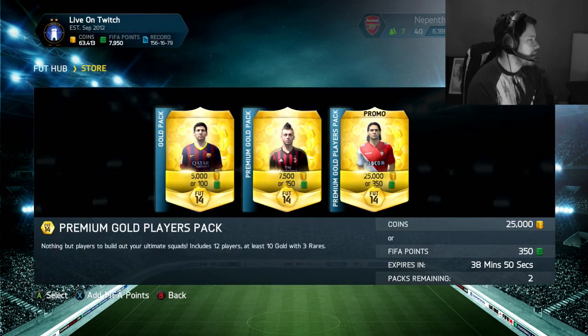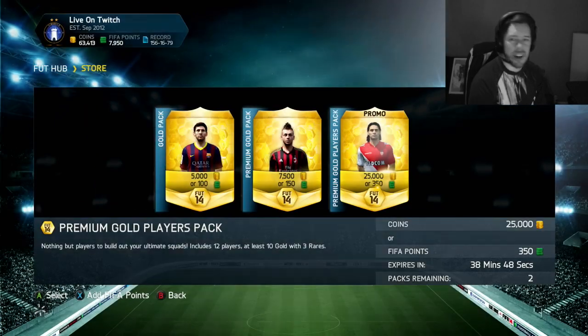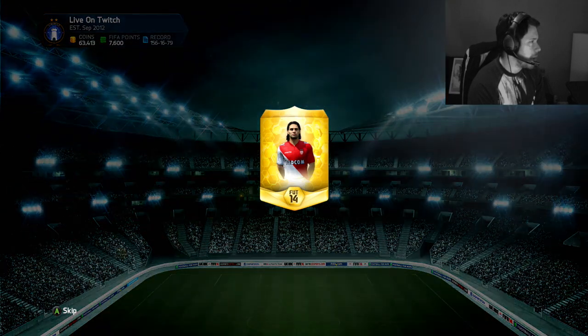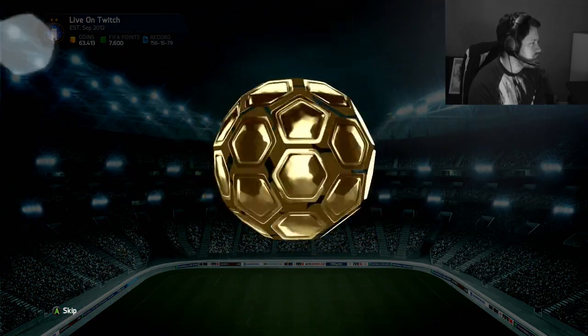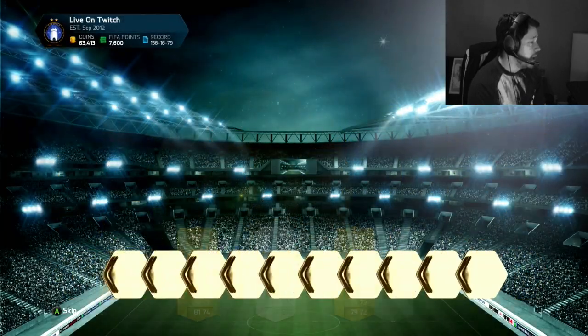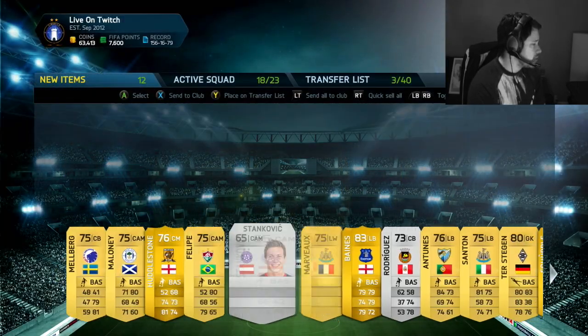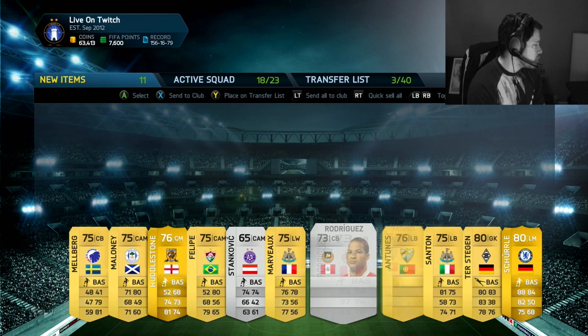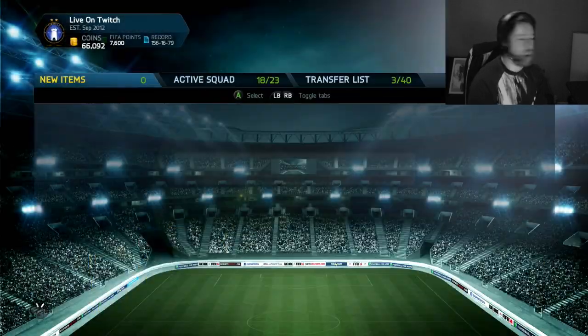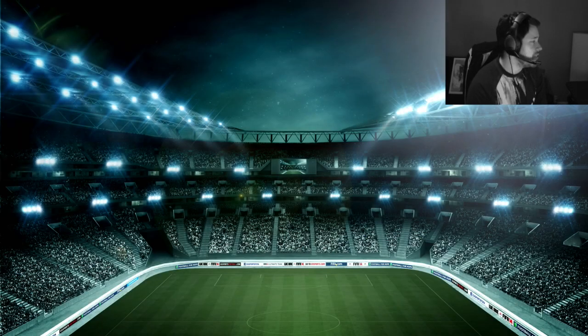Not bad at all, guys. Got an 86 rated player, an 84 rated player. It's okay I guess, it could be better. But here we go into the fourth of these 25k packs, and hopefully this is going to bring us something good. We've got Falcao on the front of the pack. We get Leighton Baines — not bad as well. And we get Andre Schürrle there from Chelsea as well. I will keep both of those guys. Both very decent players in FIFA Ultimate Team.